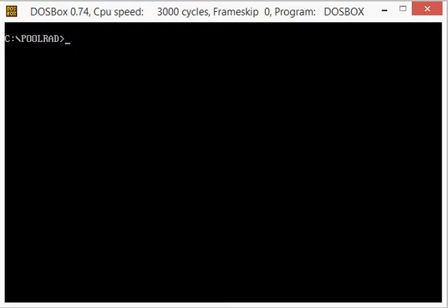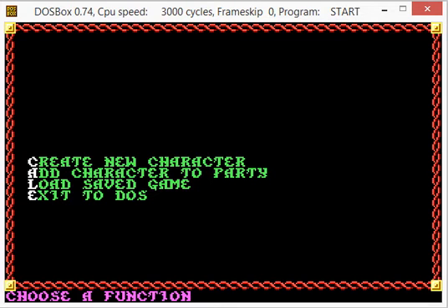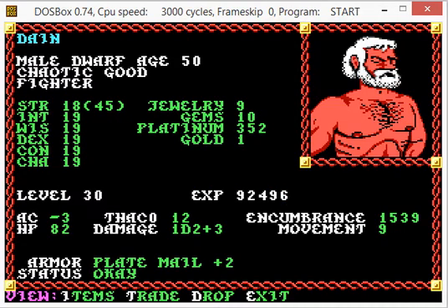I'm going to go back to DOSBox and run the game to see if we changed anything properly. We have to load the correct save game because we modified Save Game A. And sure enough, if you look, I hadn't touched strength but I did modify intelligence, wisdom, and all the other attributes. And look at his level — Level 30.